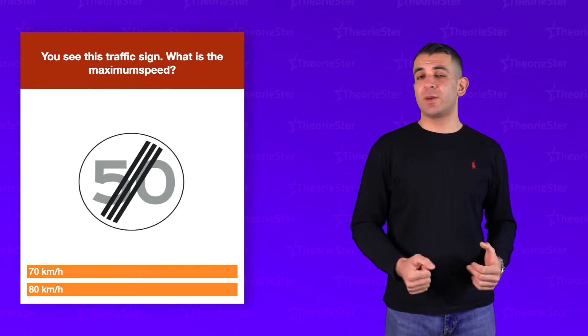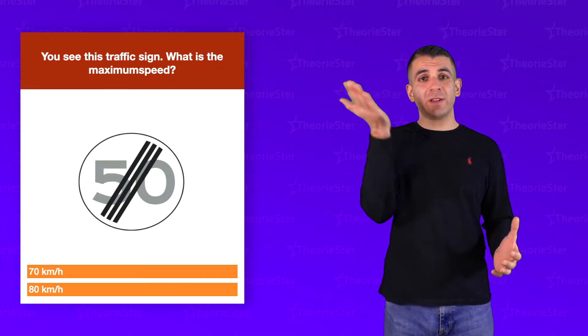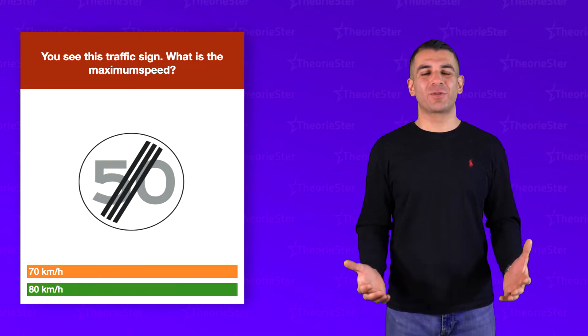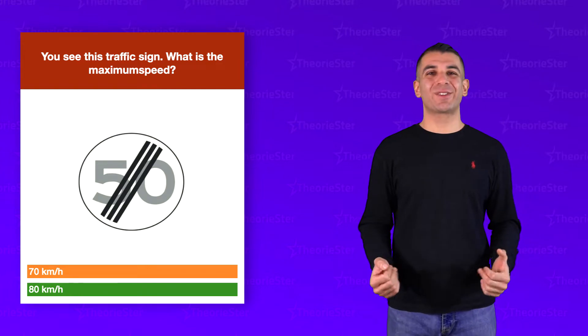You see this traffic sign — what is the maximum speed? You see 50 with three black stripes over it, and that is telling you the maximum speed will be 80 from now on. So the answer is B.